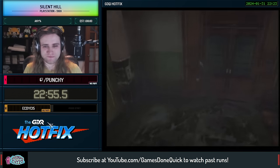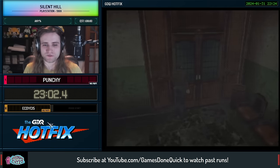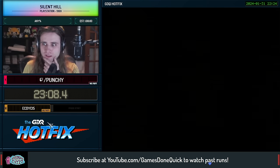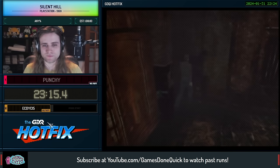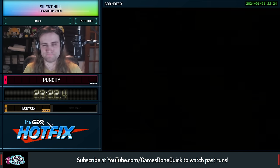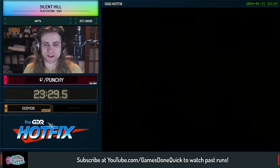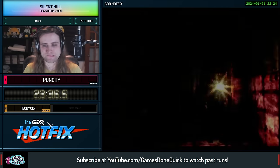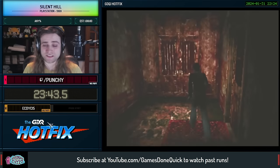First thing we've got to do in the hospital once we've accomplished our little side objective is go to floors two and three and discover they're both locked. Can't do nothing here — rubbish. But then a fourth floor appears. That little optional objective we accomplished will end up making it faster later on for us because we can do a glitch with it — and it's a doozy. Look forward to that.